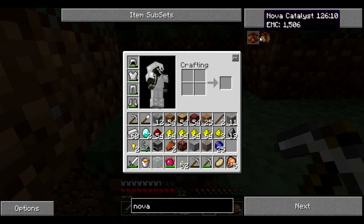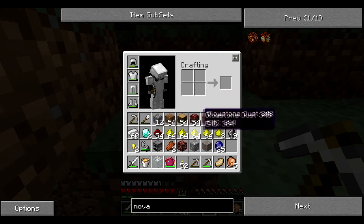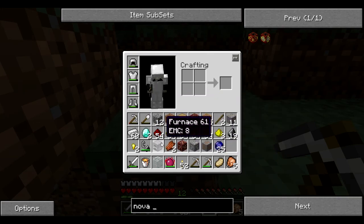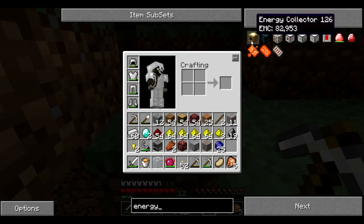This is the Nova Catalyst that we'll be making. Didn't need obsidian for that, obviously. Let's see — there was some reason why I wanted to have obsidian and go to the nether, and it involved glowstone. Oh, we already have glowstone. We already went to the nether. Oh my god, I'm really out of it. I haven't played this in quite a while. So we got glowstone, which we needed for the energy collector.